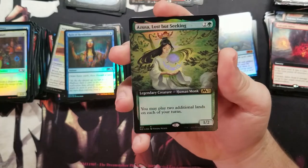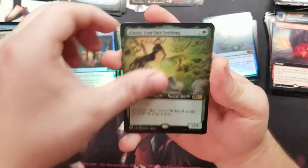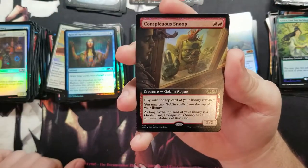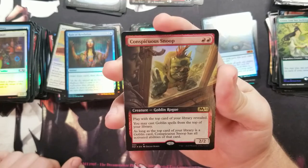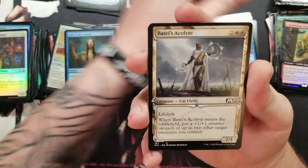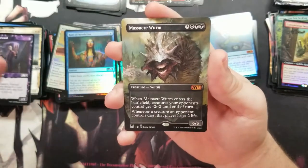I'm so happy — got a full art Elf card that's really good too, she's pretty and still inexpensive. Got another Conspicuous Snoop — he's into some interesting business I guess. Can't judge, everyone's got their thing. Another Massacre Worm — that's pretty good.